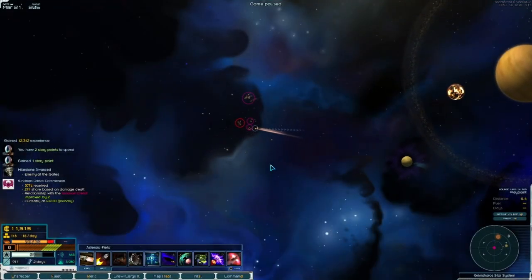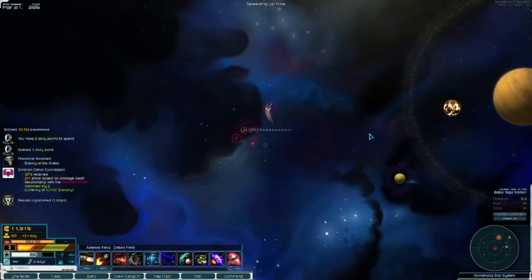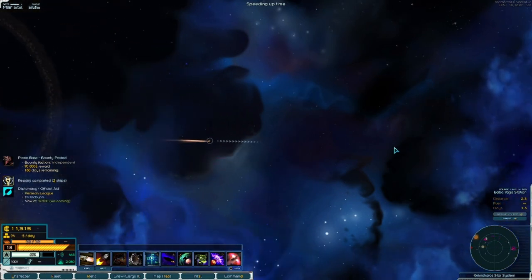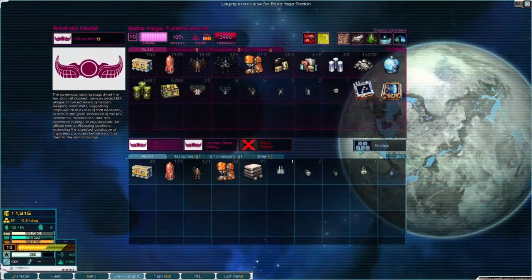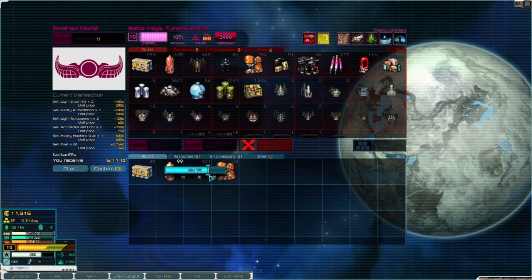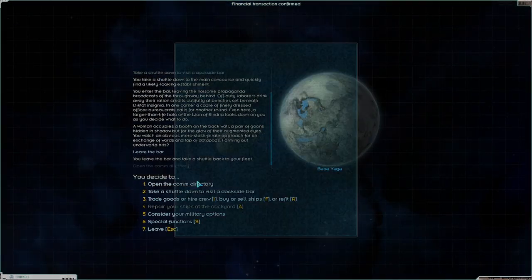We definitely did not get back anything that would allow us to make that worthwhile - didn't drop some fuel. Nothing really here, shame. How long do we have to get the food back there? 44 days - we should be able to make that. We've got full cargo so I don't really care to look at that stuff right now. Let's repair and find a better place to sell this.